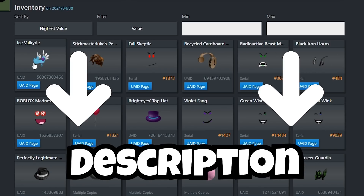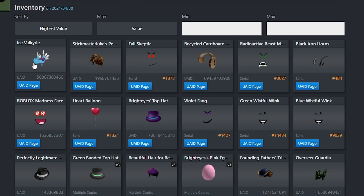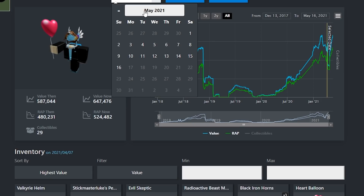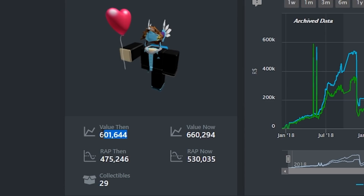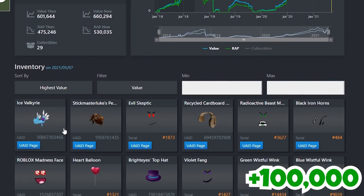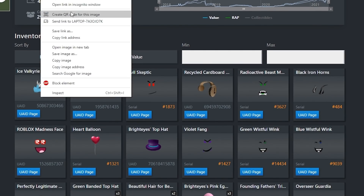On April 30th I had Ice Velc in my inventory — I believe I dropped a video buying it, I'll leave it below in the description. I bought it when it was 150,000 value at the time. We had 500,000 total value then. Going ahead to May 7th — boom — my value goes up 100,000 and went from 500,000 to 601,000. That is 100,000 value, you guys heard that right.